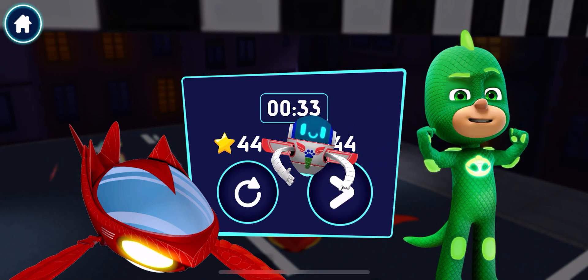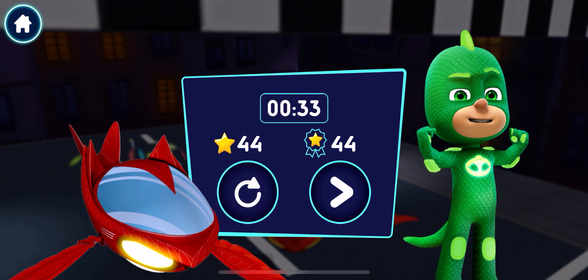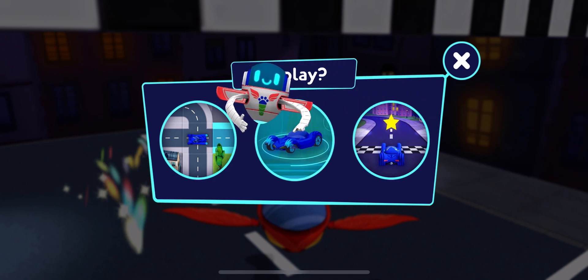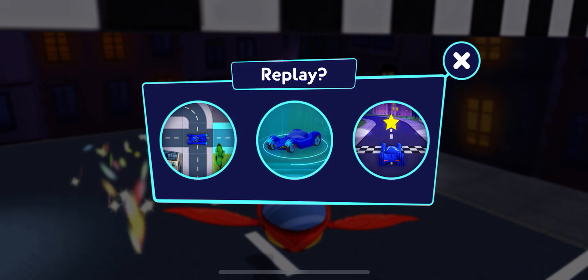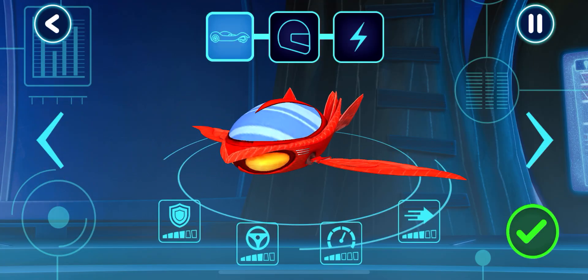Tap the button to continue. Tap here to play again. Tap here to change vehicle. Tap here to drive again. Tap here to rebuild your track. Before we can try out our track, we need to choose a vehicle.